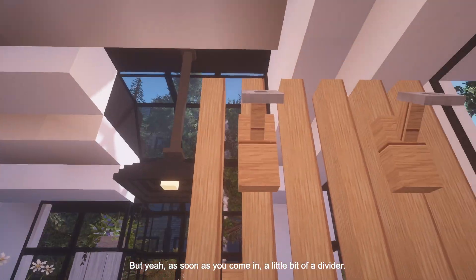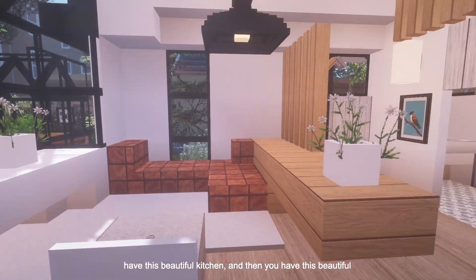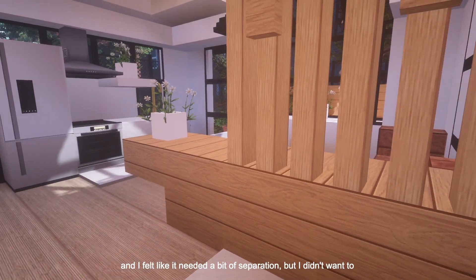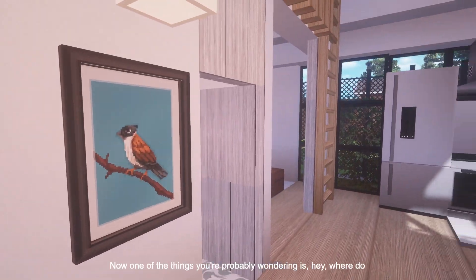As soon as you come in, there's a little bit of a divider. I felt it was important to separate the space because you have this beautiful kitchen and this beautiful living room. I originally had it open when designing the floor plan, and felt it needed a bit of separation — but I didn't want to add a full wall you can't see through, so I felt this was a good option.